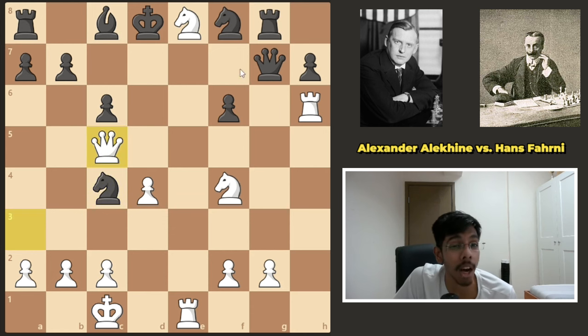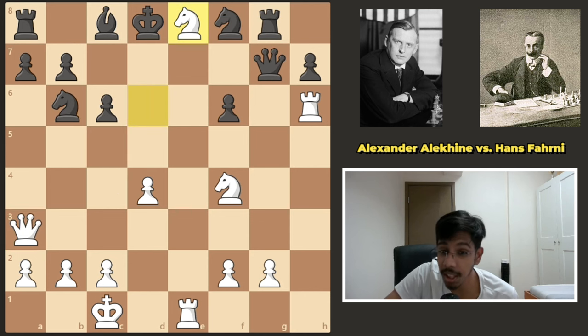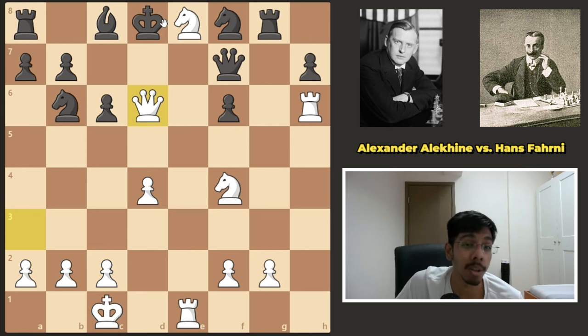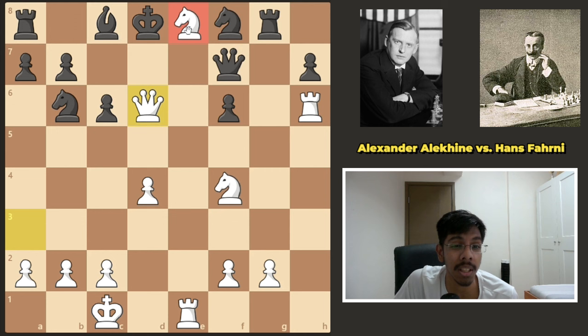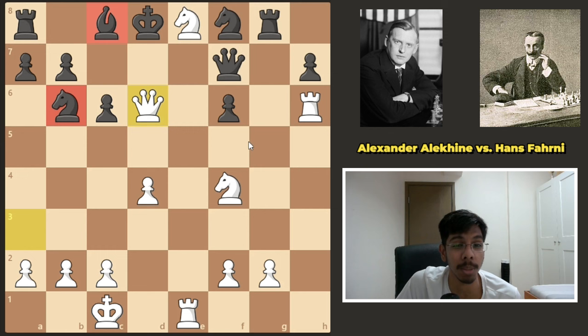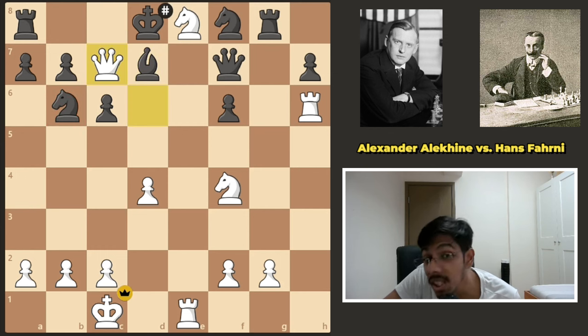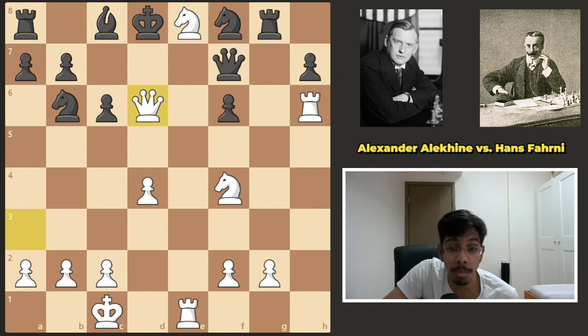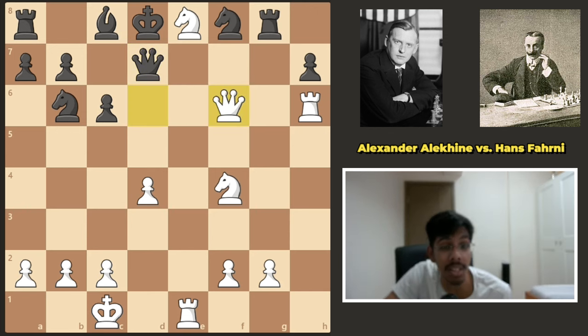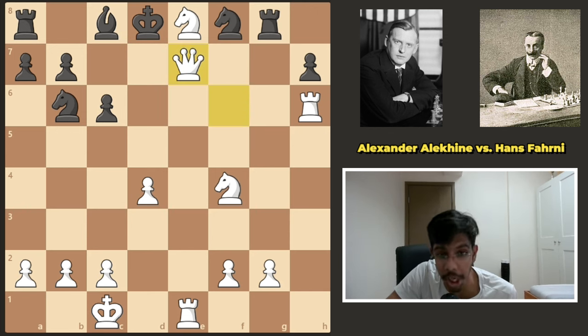If black tries knight c4 attacking the queen, you simply go to c5 — the queen is under attack and the knight is under attack, and nothing changed. Black tried f7 and the queen went in. Nowhere for the king to go — the knight on here, rook on the e-file, other knight here, queen here. Black resigned. If black tried to block with the bishop or knight — say bishop here — queen c7 is checkmate. Blocking with the queen does not change anything: white takes on f6, block with the queen, and it's another checkmate.